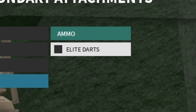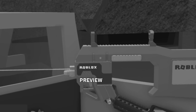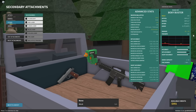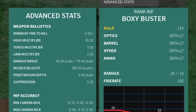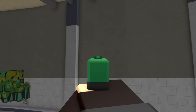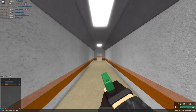But believe it or not, we can make this better — and that is with the elite darts conversion, which requires you to get 100 kills. You cannot just buy the elite darts. The Boxy Buster is, to my knowledge, the only weapon in the entire game that you cannot buy attachments for. So if you see somebody with like an anti-sight on this thing, they had to naturally get 5,600 kills — that must be exhausting. The elite darts takes us up to a minimum of 20 damage and a maximum of 30, with a 4.0 torso multiplier and a 50x headshot multiplier. Though muzzle velocity is cut in half, and the drop-off is worse. Elite darts was an absolute pain to grind for.